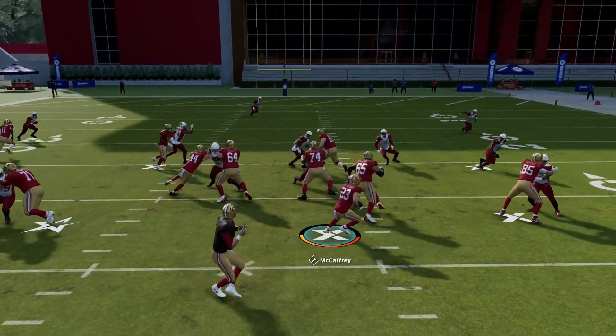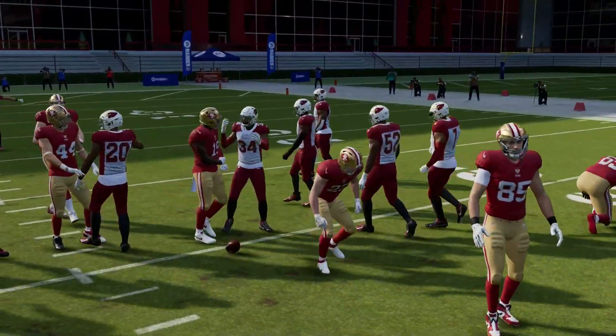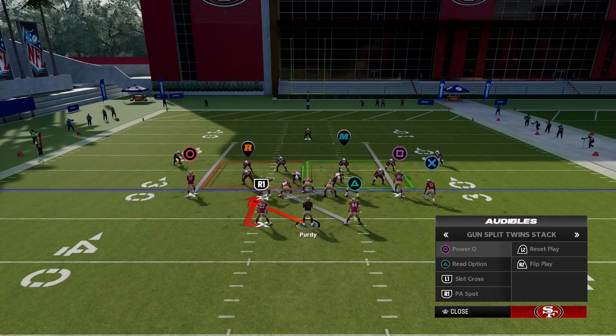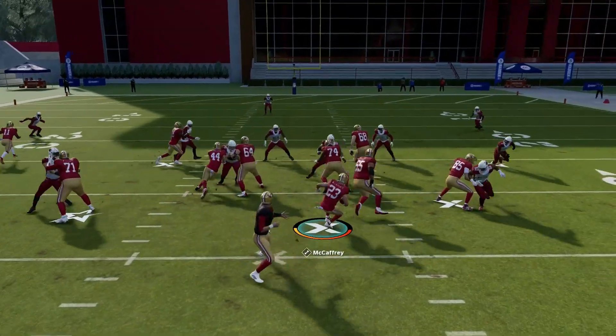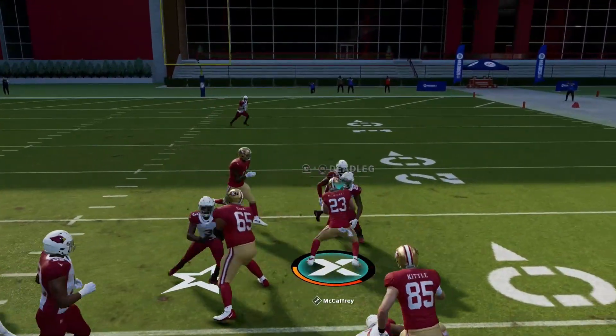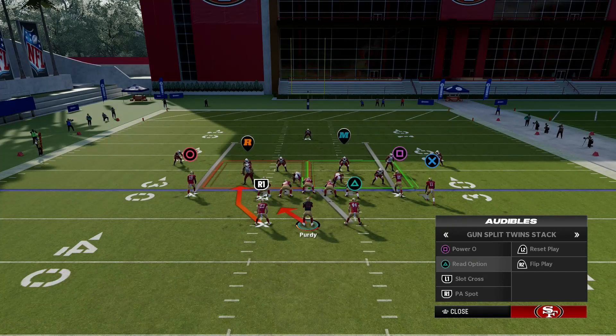For Power O, all you want to do is follow your left guard — he's going to be your pulling man. You make a read off of him, and with a player like Christian McCaffrey with Jukebox you can make a lot of plays. This run is pretty good.